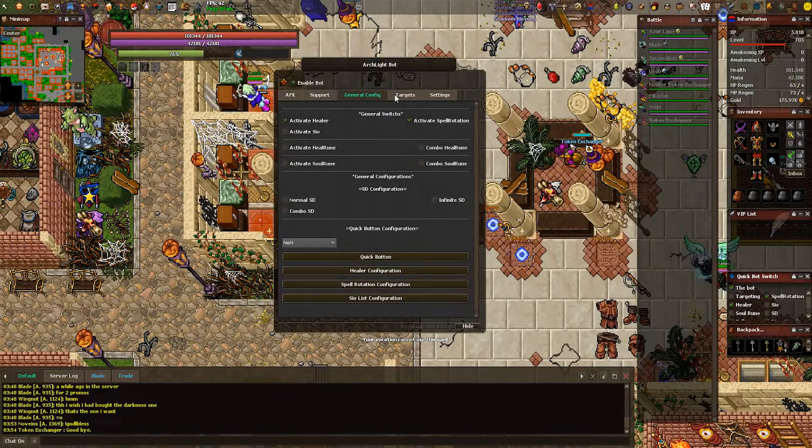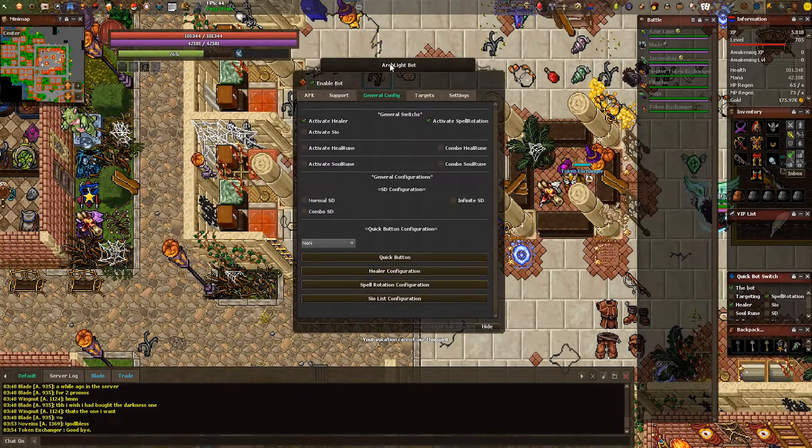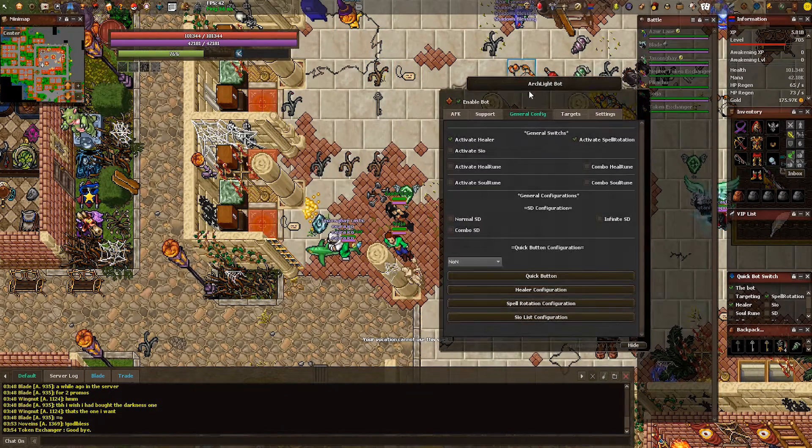Moving on to the general config tab — this is where most new players panic. These are the two main things you want to have activated on your bot. Obviously, you want to have activate CO enabled if you're a healer. Depending on your vocation, you want to have activate heal rune or combo heal rune. Activate heal rune spams it, used for mostly squishy classes. Combo heal rune is for more tanky players. SD configuration is for mages right now — it's only for sudden death, but there's soon to be a patch where you can use avalanches and GFBs.